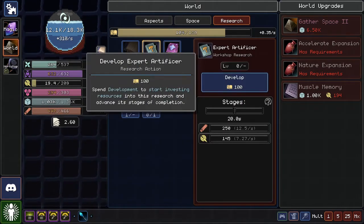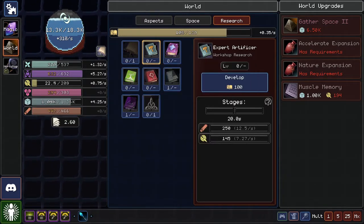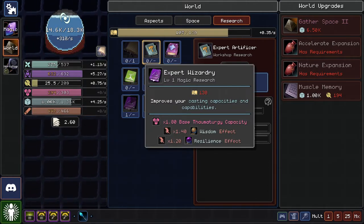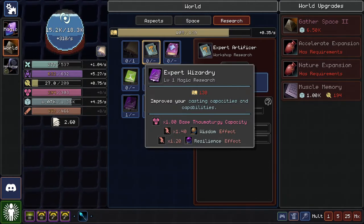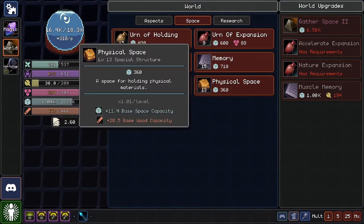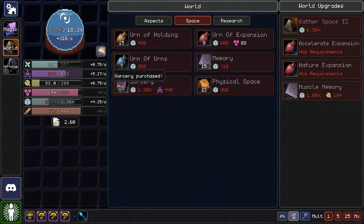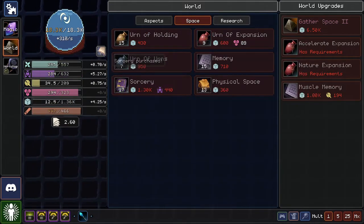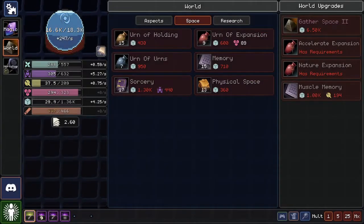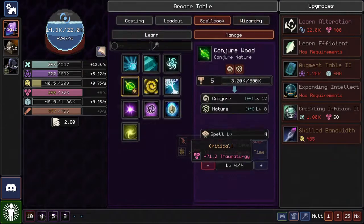Let's go for Expert Wizardry now that we have the capability for it — it'll allow us to get higher Wisdom and Resilience, which means more mana, and that's what we need right now. We're almost at 1k — 1.1k — give it to me. Sorcery, yes! More capacity — yes! Why did I do that? I can't even hold that much. Intellect!